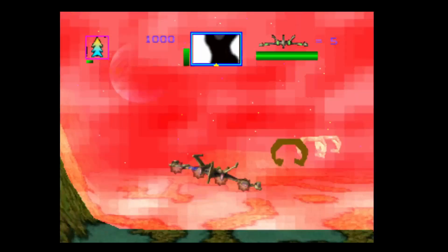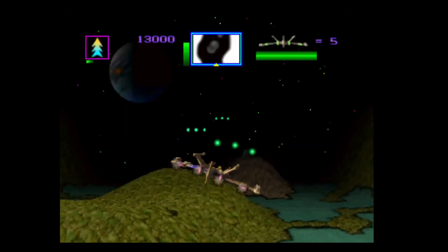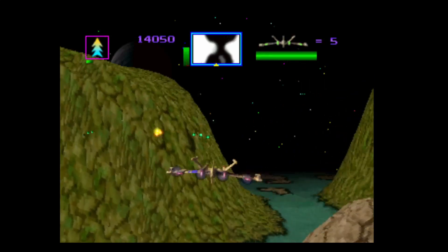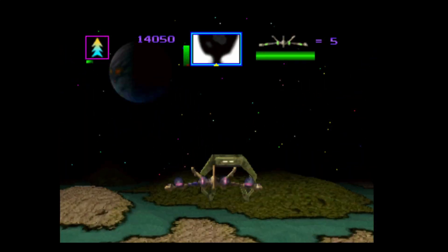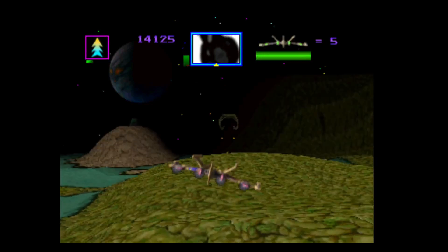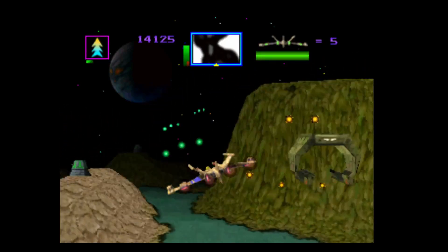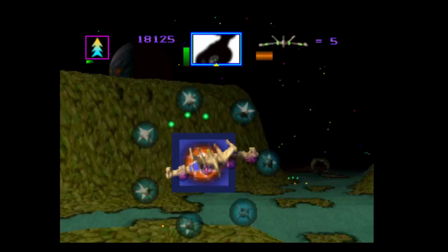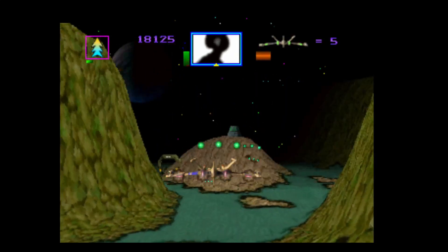So we've got to continue here — that's some sort of smart bomb. This is like a sort of almost Star Wing, Star Fox style game, but on the 3DO. As you can see, it's got really nice textured graphics. We are flying through the cosmos, well, over the planet.